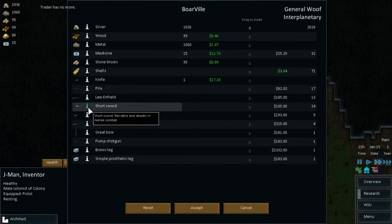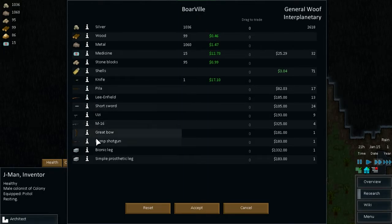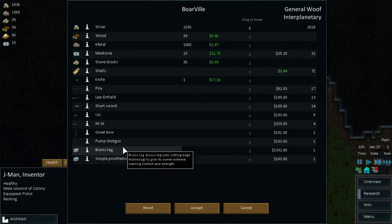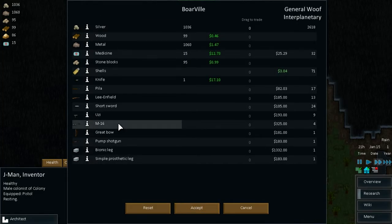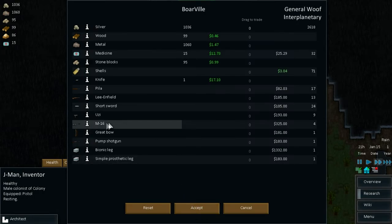We have a sword - it does quite a lot of damage, 14 damage, no warm-up and a cooldown of two seconds. A knife, for example, has a damage of 9 but it's a little bit faster. What about a shotgun? Shotgun is not bad for a weapon really. Or M16s - damage 7, warm-up burst shot of 3, so 21 damage it can do. It has a better aim as well. I think we buy them M16s, at least two of them. They could actually defend themselves better.